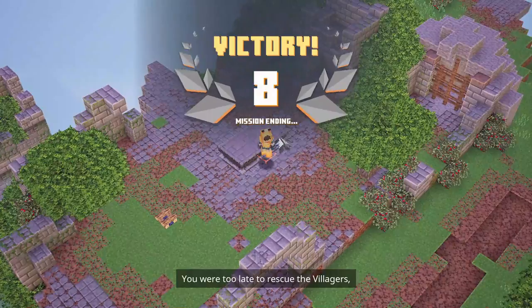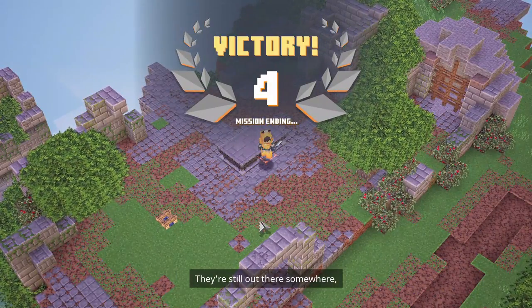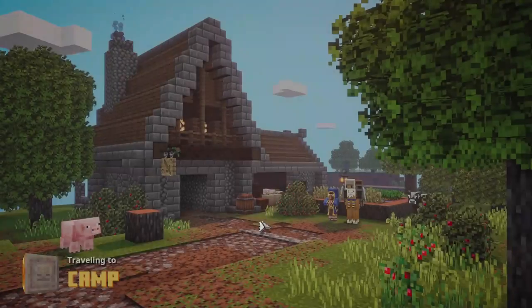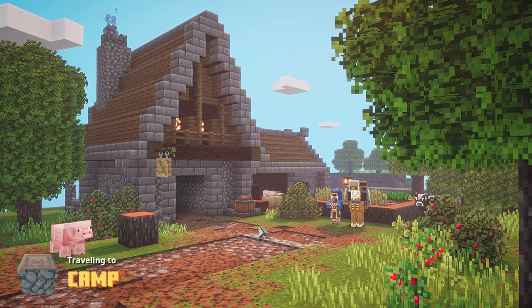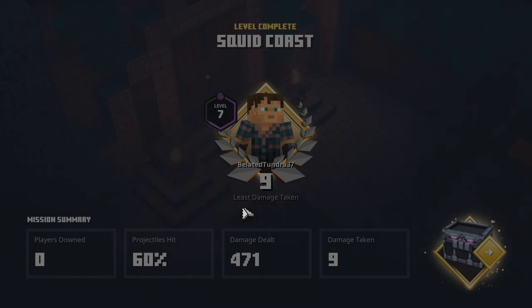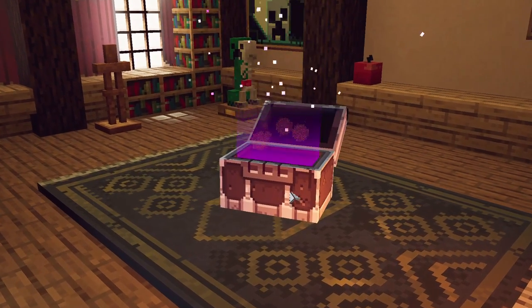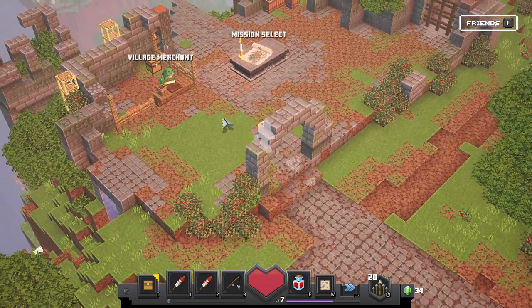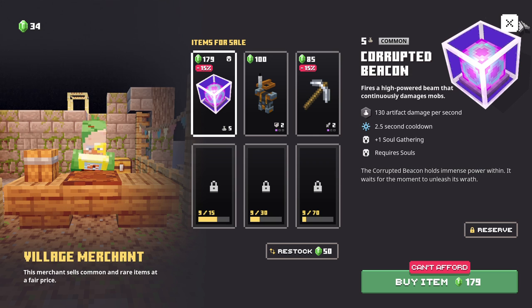You were too late to rescue the villagers, but don't fret — they're still out there somewhere waiting for a hero to find them. Split Coast. Exit.